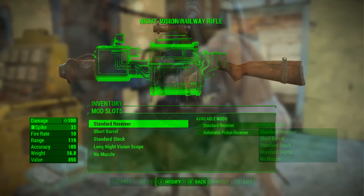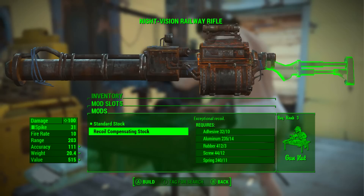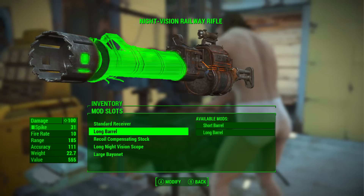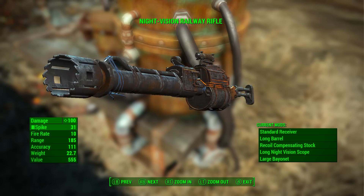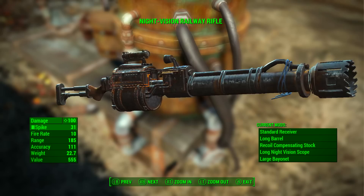Now we're going to fully mod out the railway rifle. There are some choices you will have to make, like whether you want an automatic receiver or a standard receiver — personally I go against the automatic receiver and I'll talk more about that later. You'll also have to choose whether you want to put a scope on it; I have gone for the long night vision scope. Fully modded out, it has a base ballistic damage of 100, fire rate still 10, range up from 119 to 185, accuracy up from 69 to 111, weight increased from 14.4 to 22.7 pounds, and value increased from 290 to 555 caps.